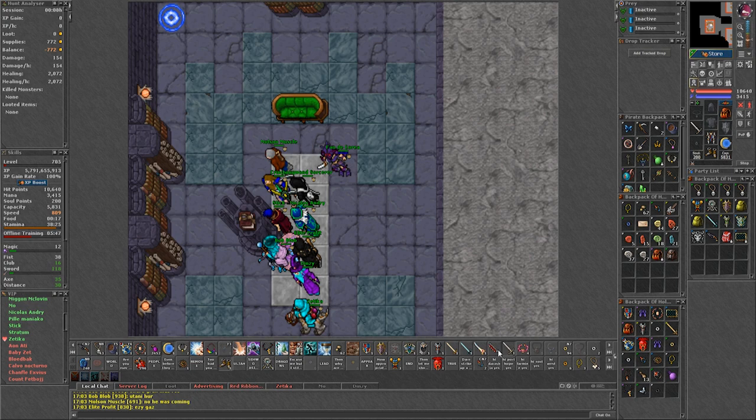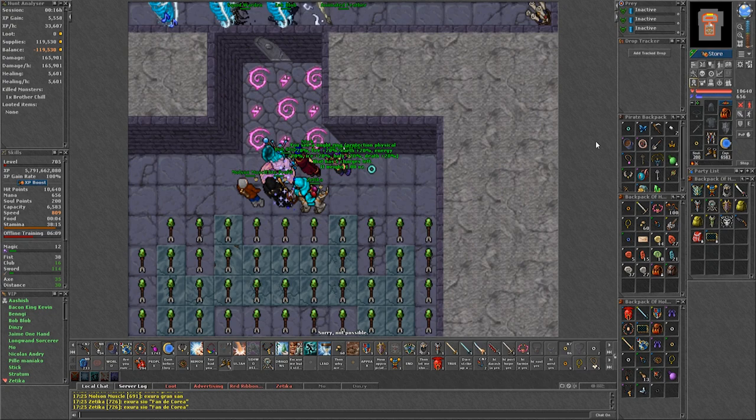Be careful when coming down: move down one square at a time, as there are 3 holy dot squares right by the door and if you just run through them you could die.